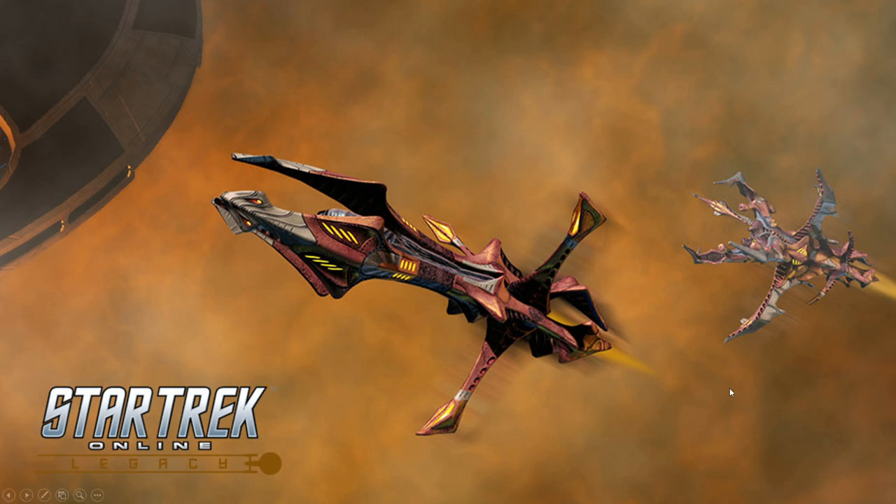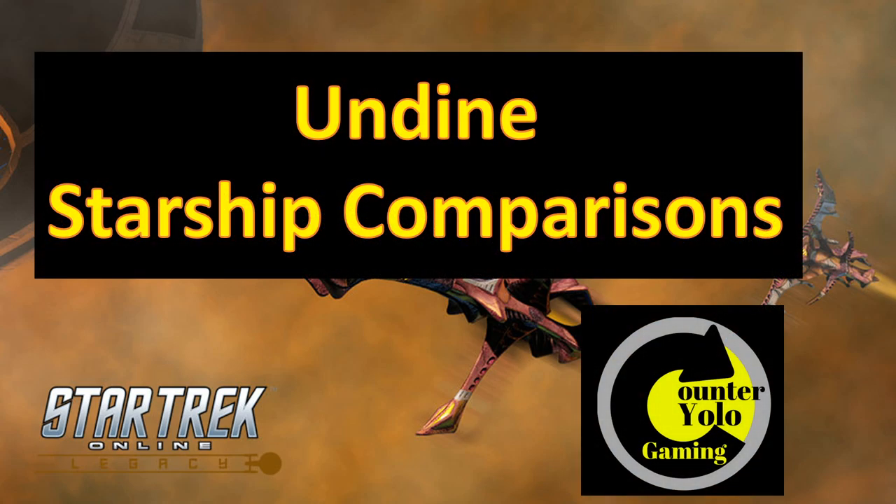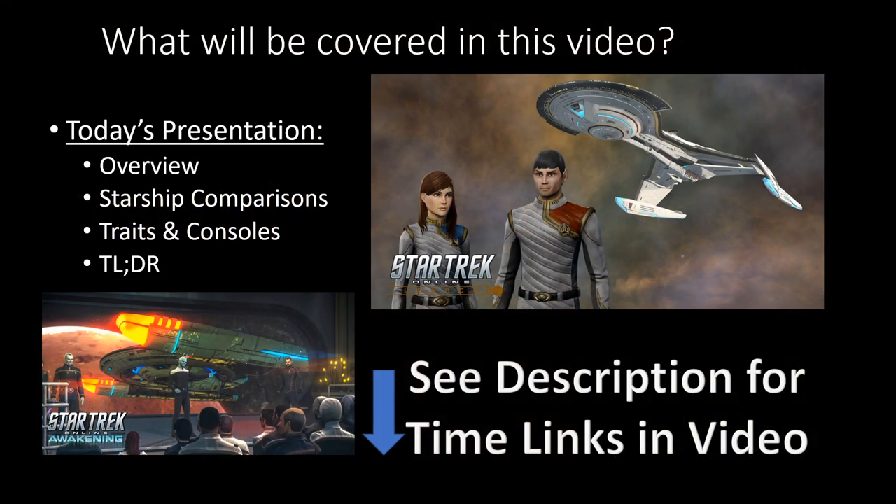Hello everyone, this is Country Yolo bringing you another video in Star Trek Online. In today's video we're going to talk about the new Undine ships that came out last week. I do new starship comparison videos every Monday, the Monday after the new starships come out. We'll start off with a basic overview of the two subclasses that the ships come from and compare those to the new ships.